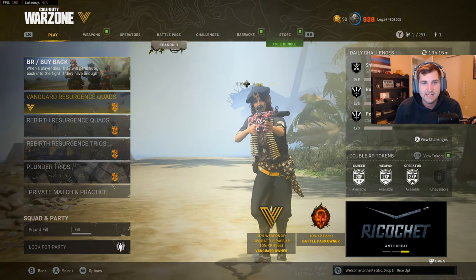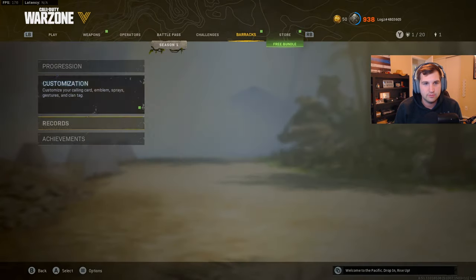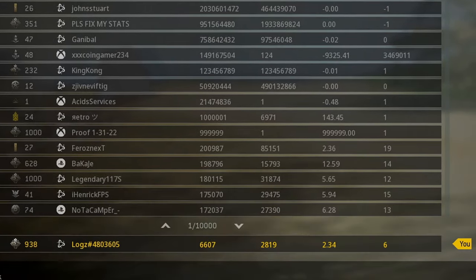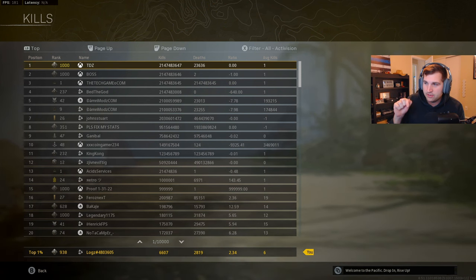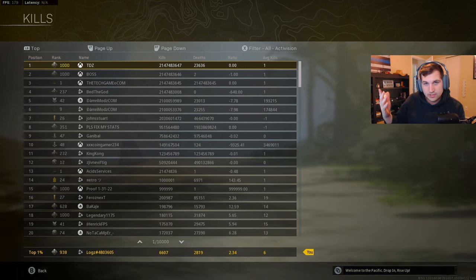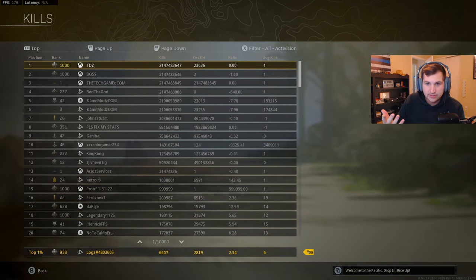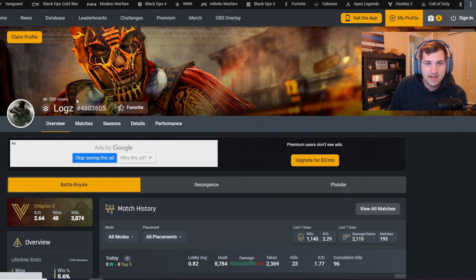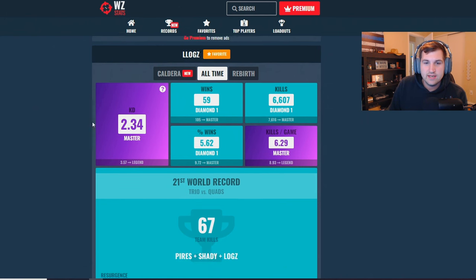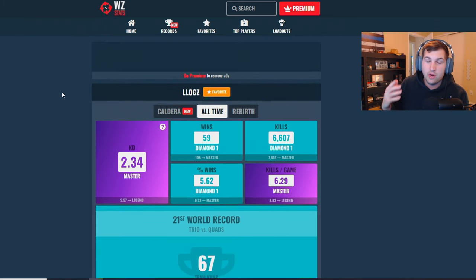Over here on Warzone on my account, we're going to go over to Barracks, Records, then Warzone Kills, and you can see my KD ratio all the way at the bottom. My KD is a 2.34. We're going to jump over to Warzone Stats and COD Tracker to see if that's actually tracking accurately. Over here on COD Tracker with my ID, you can see 2.34 — it is accurate, so this one is tracking properly. And if we go over to Warzone Stats, you can see 2.34 KD — both of them are tracking properly.